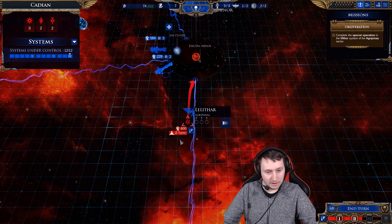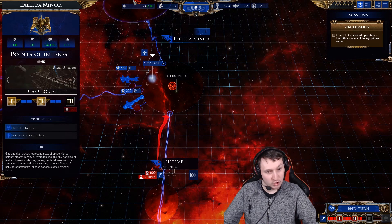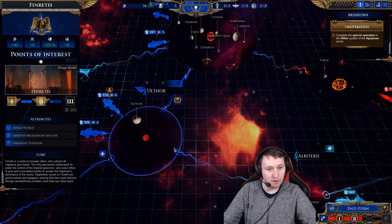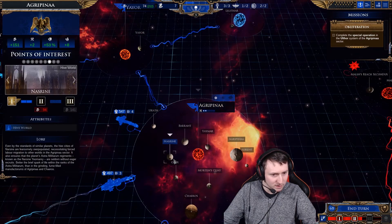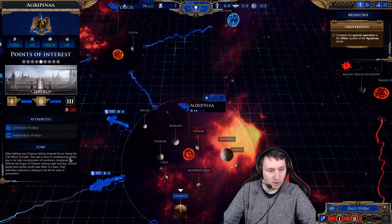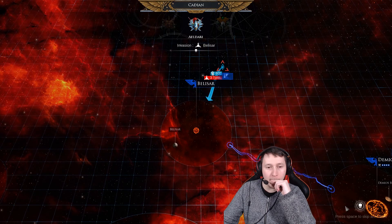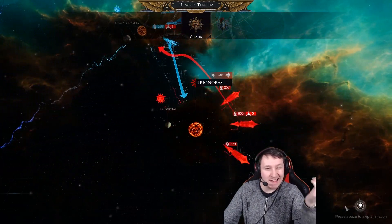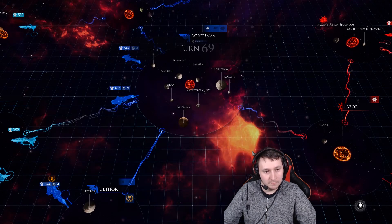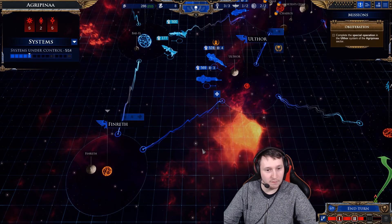That's coming into attack in two turns. I do need to upgrade that when I've got enough resources - I might as well do that next turn. I've just been upgrading the Forge Worlds of Agrippina and Finreth, but Finreth's not ready for another couple of turns. I think there's a little world in here somewhere - civilized and industrial, that's actually pretty good. Eldar invading Belisar, which isn't actually that bad. I'm letting them happily have Nemesis Tessera, just need to keep an eye on them not invading my Forge Worlds of Finreth.